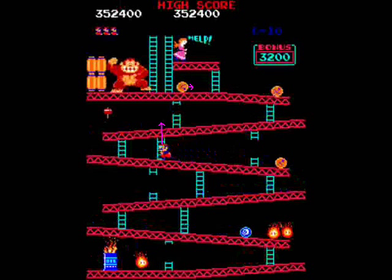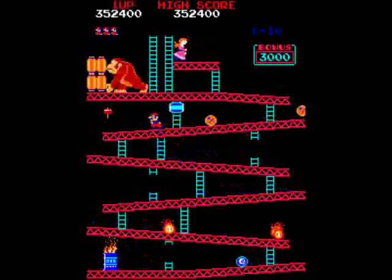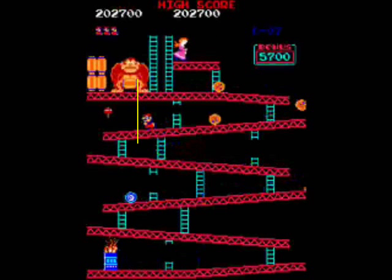When going up the longer ladder, basically you're just going to wait for the barrel to pass by, know it's not coming down, and then just go straight. Sometimes going up the long ladder and then going over to the hammer is the best course of action, in which case you need to slightly pause to make sure that you're not going to be running directly under a barrel that's going to be dropped, or a wild barrel that's going to drift over on top of your head.